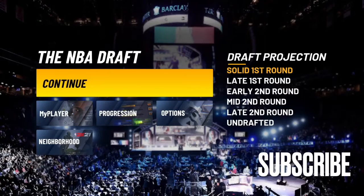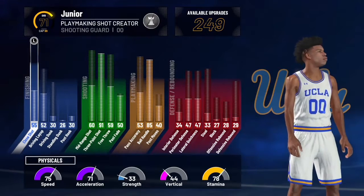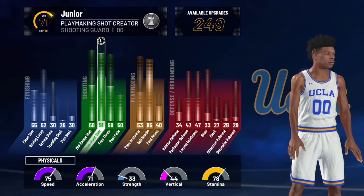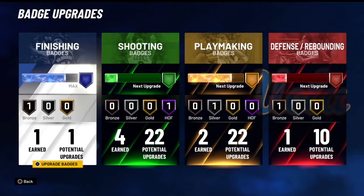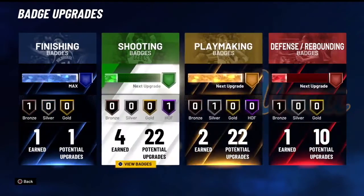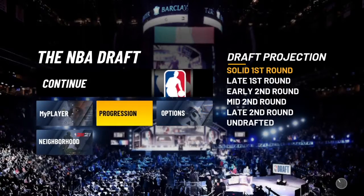All right guys, I'm back with episode 13 of my micro series. I'm pretty sure I'm correct — 91.3, 85 ball handle, badges still looking the same: Relentless Finisher, Hall of Fame Range Extender, Silver Quick First Step, Bronze Intimidator.